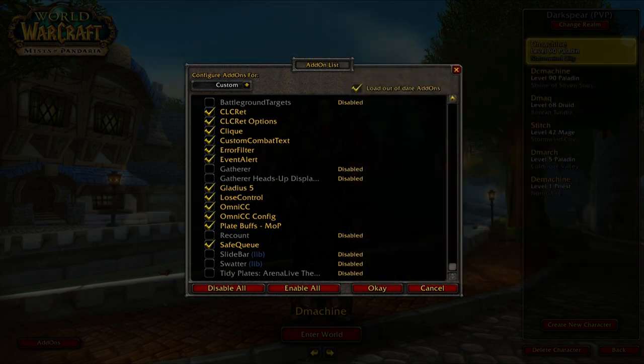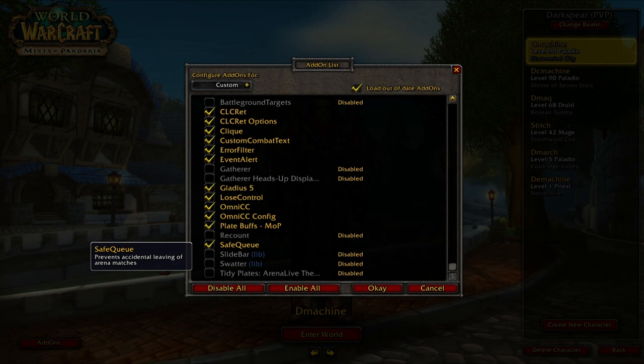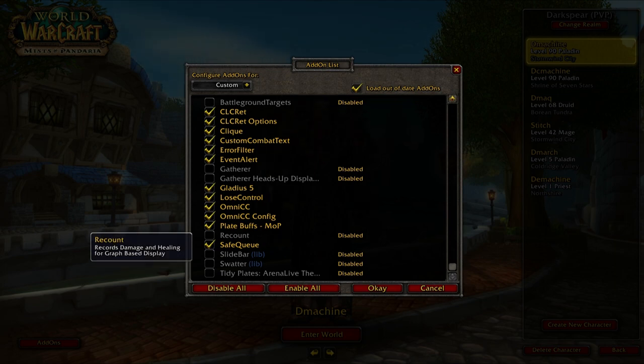Plate Buffs shows abilities, CCs, and major cooldowns above players' heads. For example, if a warrior pops Recklessness, a big icon appears above them so you know. If your warrior fears someone, you see the fear icon appear so you don't accidentally blind over it. Safe Queue is another add-on I use — it prevents accidentally leaving the queue, which I've done at 2400 MMR.